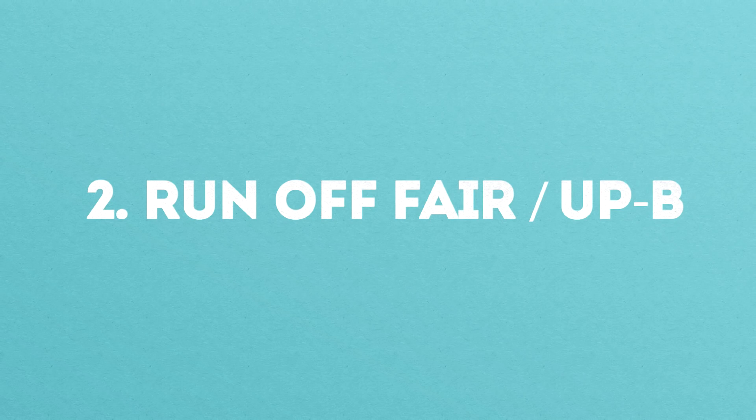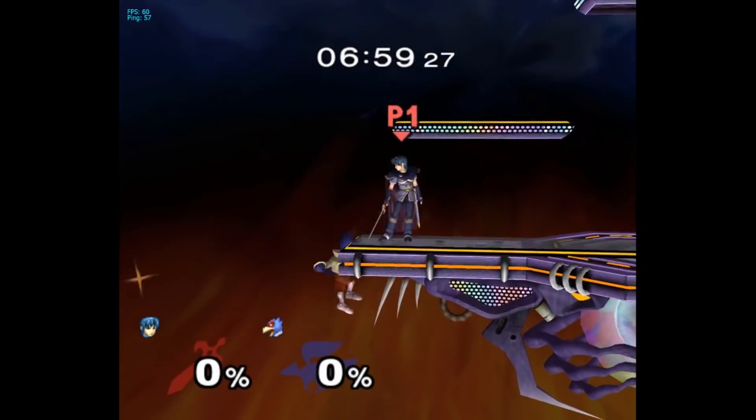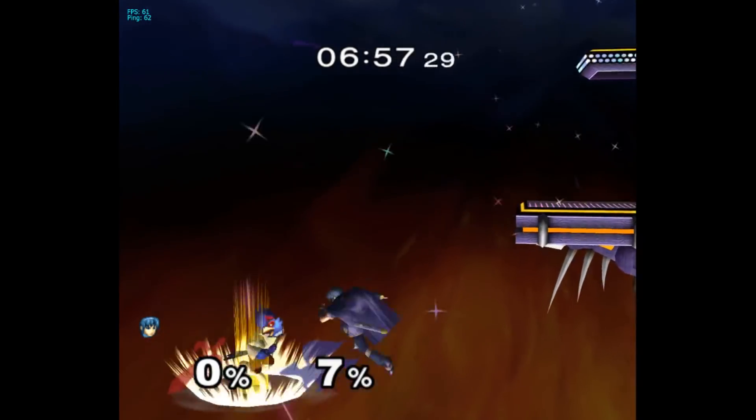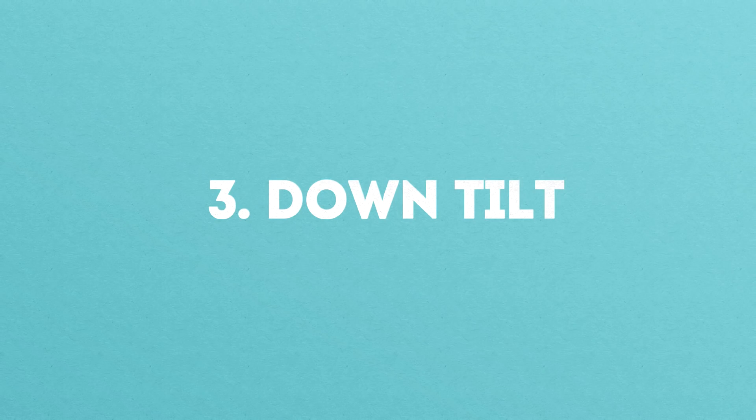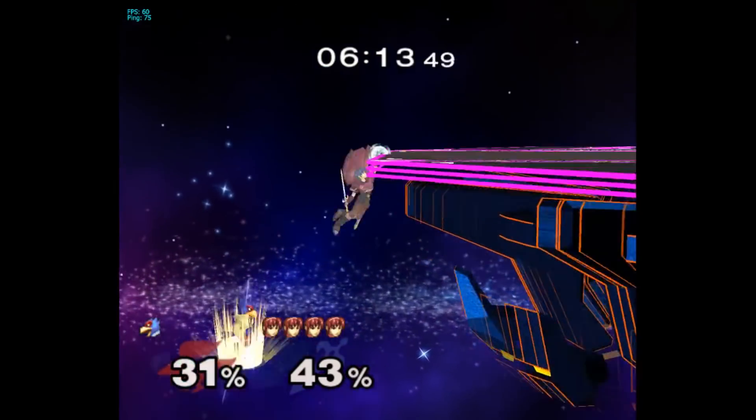Another great option is to just run off and intercept Falco's up B as soon as the counter connects. You can do this with a fair, or if you want to get a bit stylish, you can do this with an up B. Another strong option is to down tilt, but unfortunately this loses to sweet spot up B, so I prefer options 1 and 2.